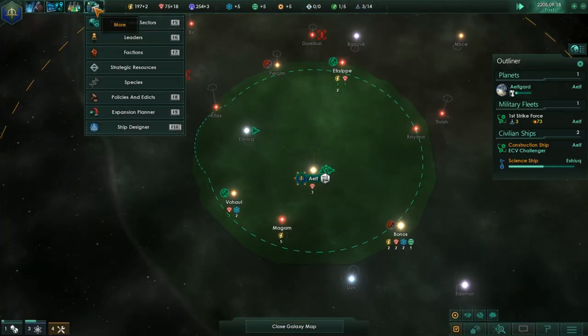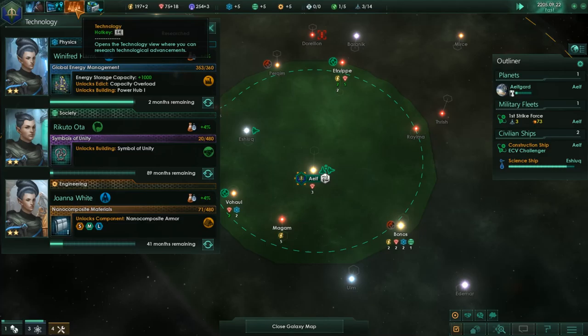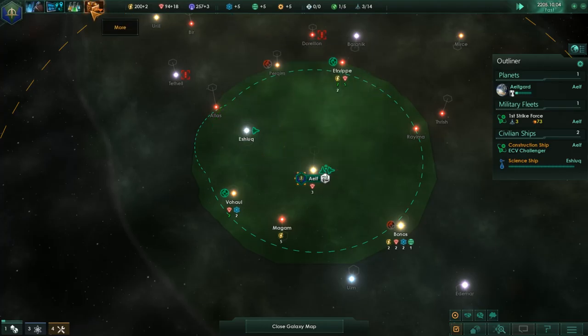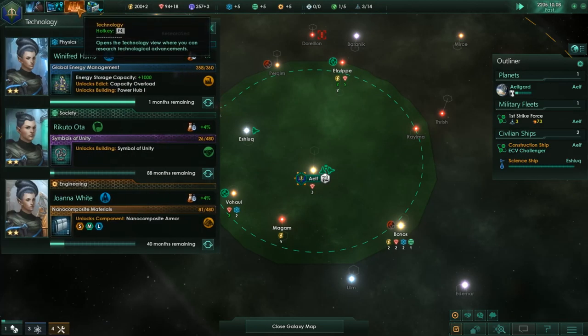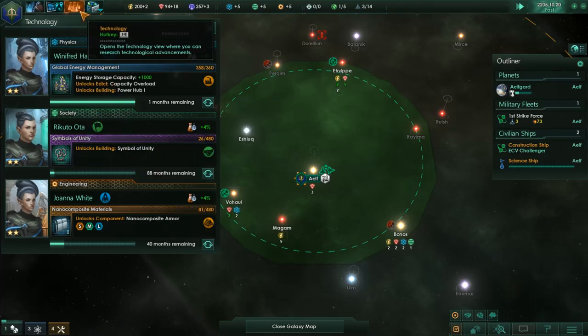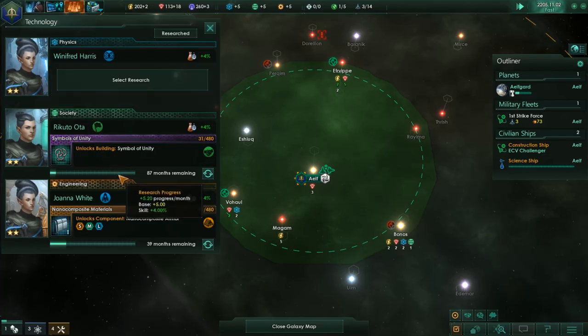Let's see here — I don't have anything for our ship designs just yet. You are in the middle of that big queue I gave you. Research in one month — it's going to take close to eight years to research that.